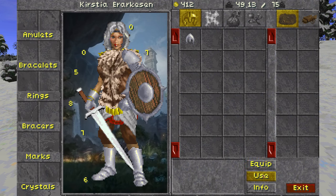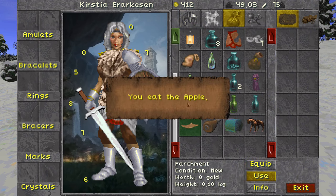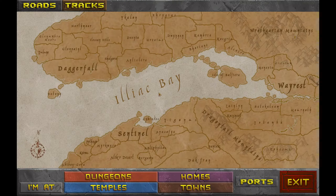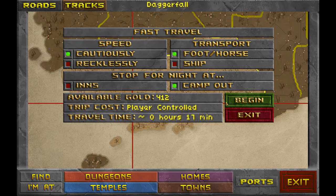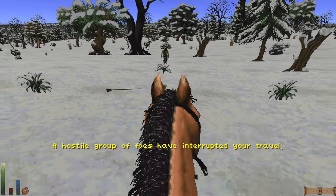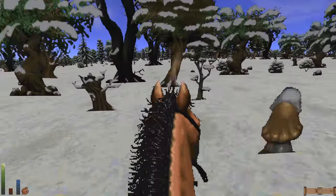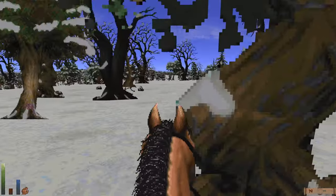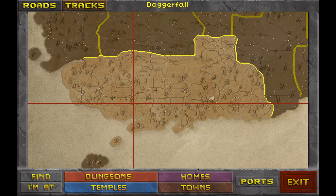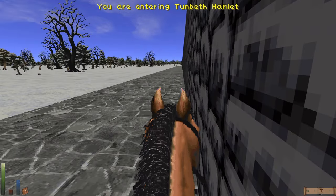I don't know why I'm losing so much stamina still. Let's try eating. We're so close — surely I won't die in 17 minutes. There's a hostile group of foes nearby. Do I drink a stamina potion or risk it? Let's bob and weave. We made it to Tunbeth — we made it, we made it!